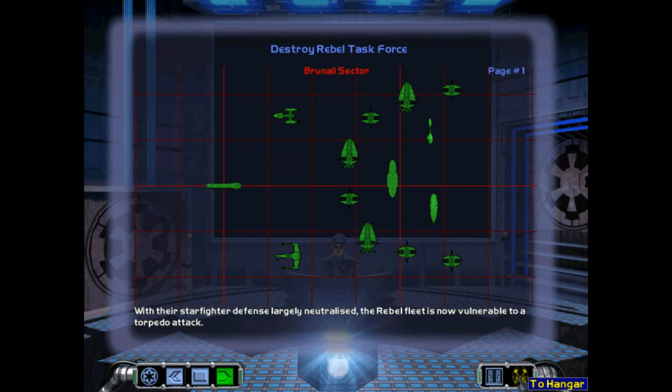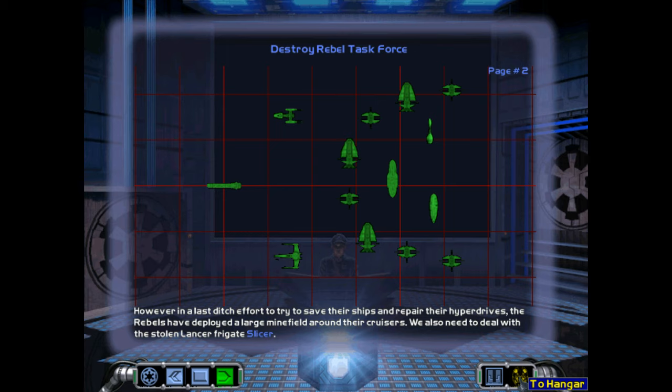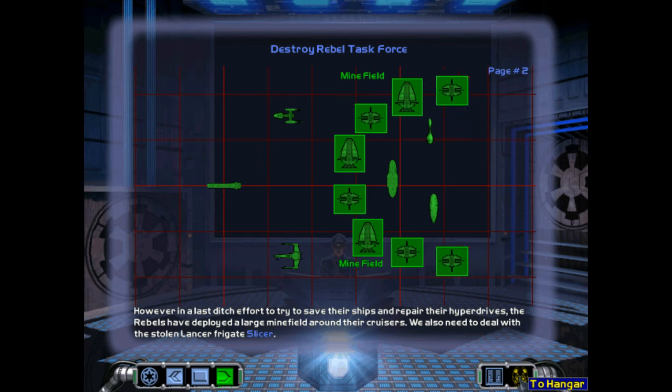With their starfighter defense largely neutralized, the rebel fleet is now vulnerable to a torpedo attack. However, in a last-ditch effort to try and save their ships and repair their hyperdrives, the rebels have now deployed a large minefield around their cruisers.